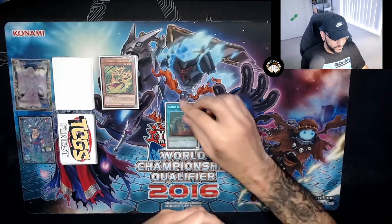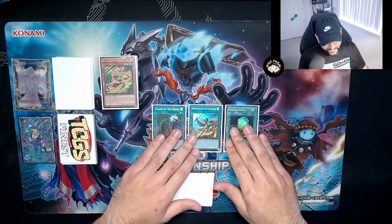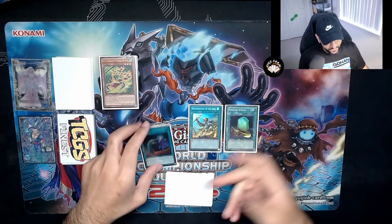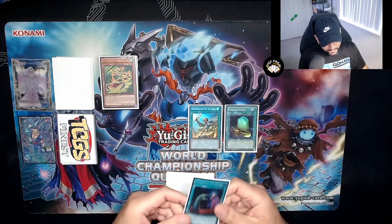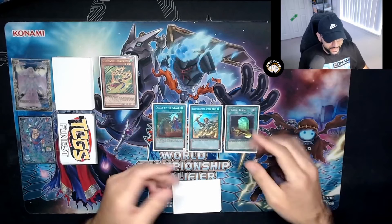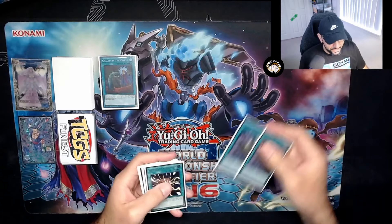I decided to keep Called by the Grave in the main deck. This is a very graveyard-heavy format — being able to use it on Princess is pretty strong, shutting it off on your turn and your opponent's turn. It also deals with Shifter, which some decks are main decking right now, so we have an answer to that. Going first it just answers annoying hand traps. ROTA and Foolish Burial are also in here, and these are the cards allowing me to compete very well in the current format.